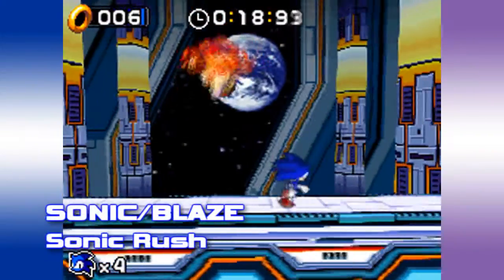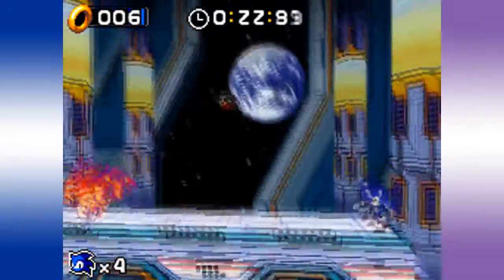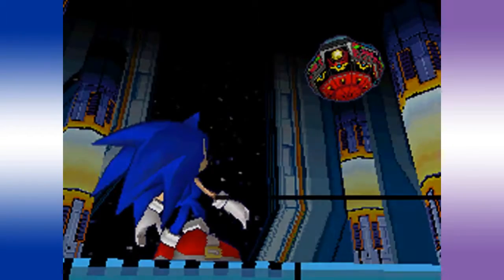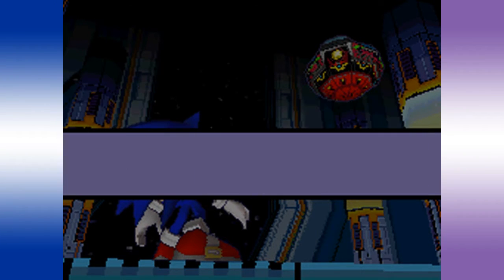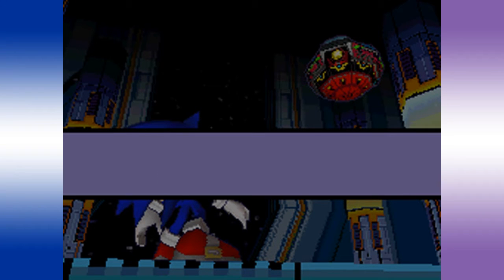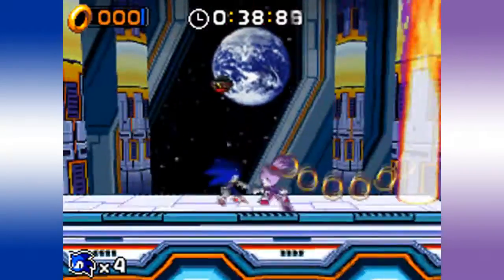Sonic or Blaze from Sonic Rush. This boss battle against Blaze or Sonic may not be the most creative, but it's one of the most story-driven boss battles. After catching up with Eggman or his doppelganger Eggman Nega, Sonic and Blaze encounter each other, both determined to stop the Eggmen. After a heated argument from Blaze — no pun intended — they fight. The battle is basically evading her attacks until she drops her guard, then attack.